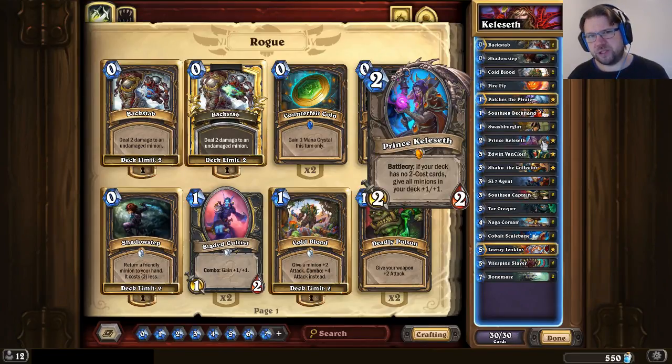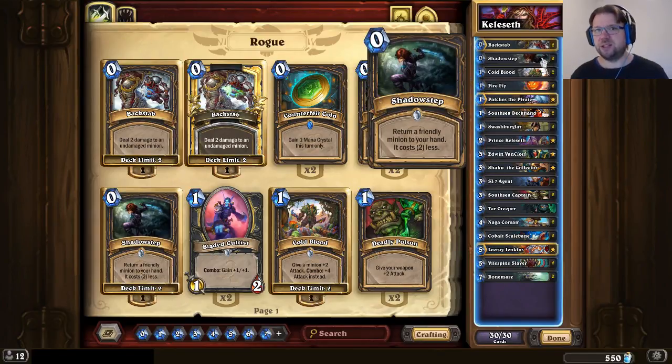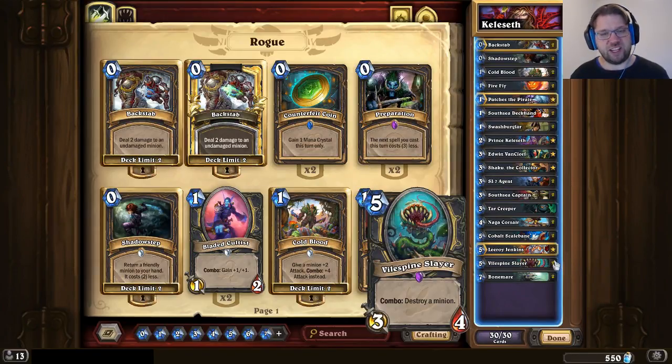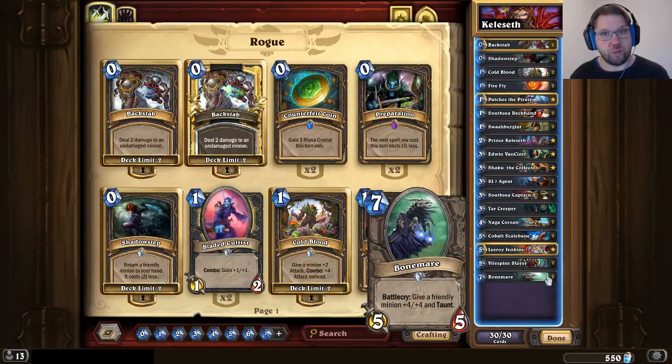There are some things about Prince Keleseth — one is the decision to Shadowstep it. If you happen to have Prince Keleseth and Shadowstep available, you can play the Prince, Shadowstep it, play it again — that's +2/+2 for everything in the deck. But it's not always the right thing to do. For example against Shaman you generally don't want to do that, because Shaman has lots of ways to deal with those buffs like Devolve. Using that Shadowstep later together with something like an SI:7 Agent, a Wildspine Slayer, or maybe even a Bonemare can be better than just using it with the Prince.